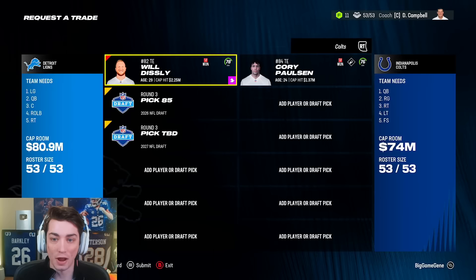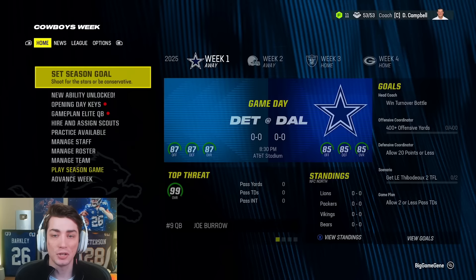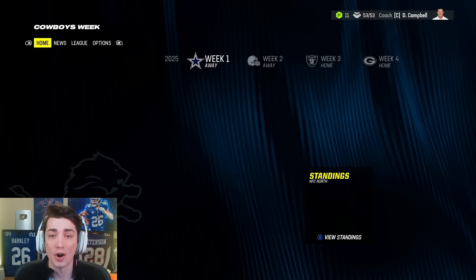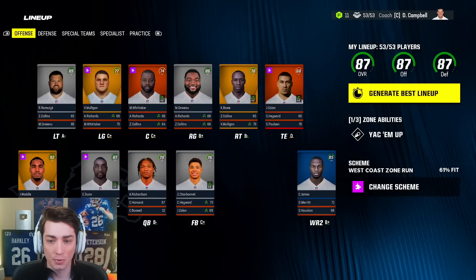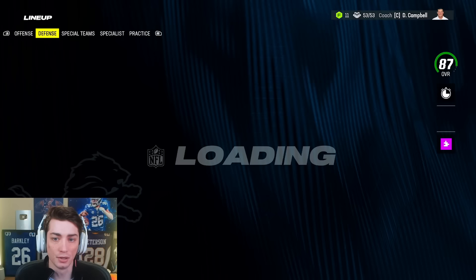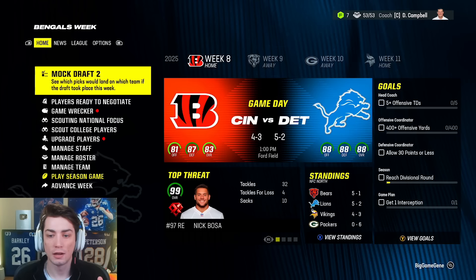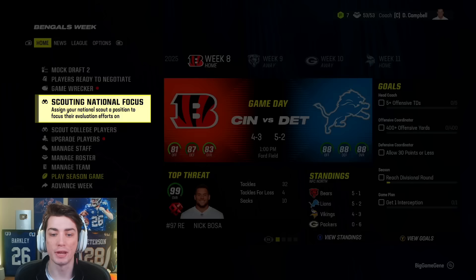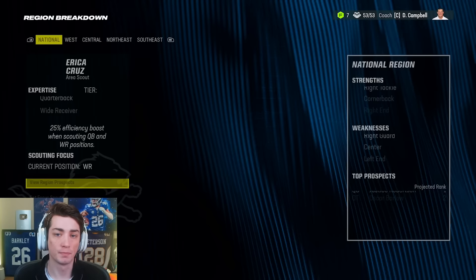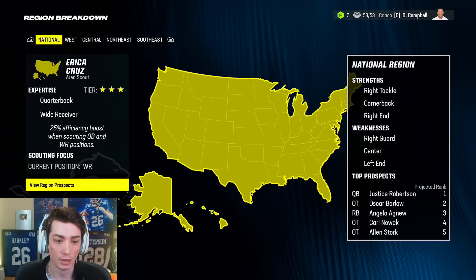Pretty nice upgrade to our offense overall. I know he's a slightly lower overall, but long-term that's absolutely better. I'm going to play CJ James over Drake London, and defensively I think everything's going to stay the same. Five and two at the mid-season mark — exactly where we want to be. We're an 88 overall team, we're really in a good spot. Now we might end up making a trade. We have that first round pick that seems like it's going to only get less valuable as we go, so it might make sense to go make a move.